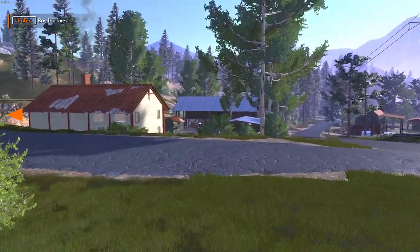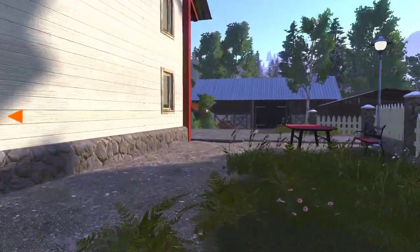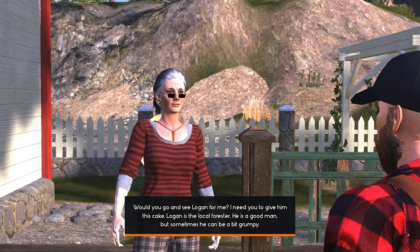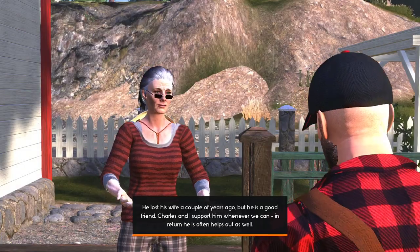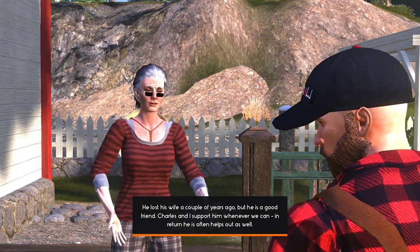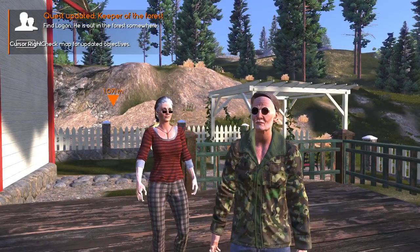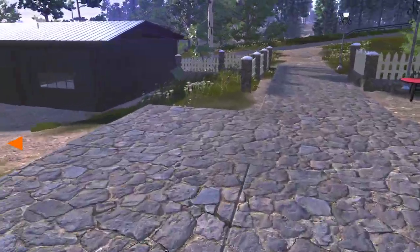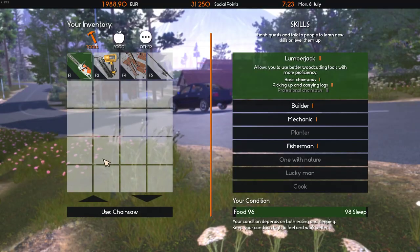You buckers have got me running around. Aunt Grace, your house could do with a bit of doing up — look at your roof! Would you please go and see Logan for me? I need you to give him this cake. Logan is the local forester — he's a good man but sometimes he can be a bit grumpy. He lost his wife a couple of years ago, but Charles and I support him whenever we can. Fine, find Logan — he is out there somewhere in the big bad world. So we're fisherman level one, mechanic level one, builder level one, and lumberjack level two.